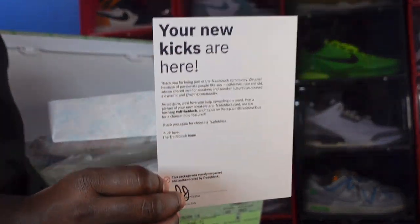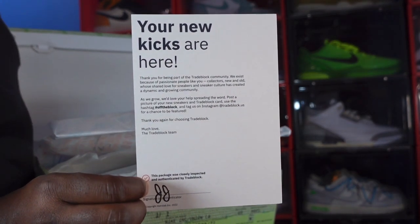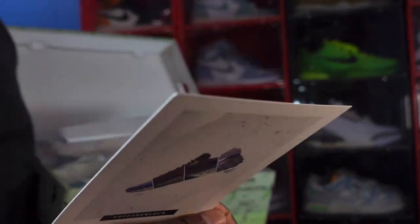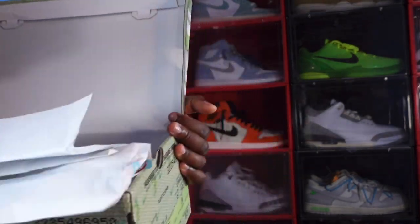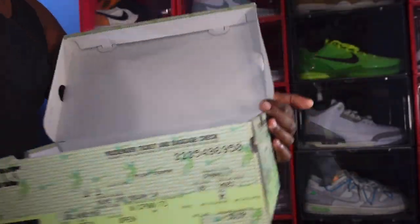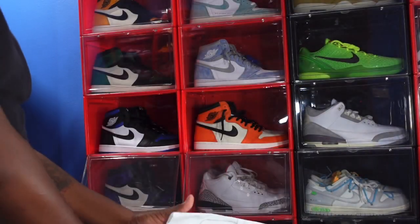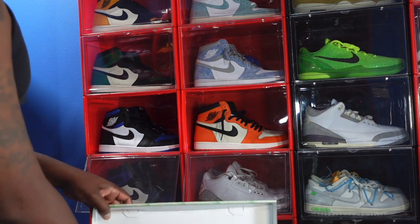You have your card from TradeBlock to let you know your kicks are here and they are authentic - authenticated by JJ. You also get a YDM sticker in here - there's the YDM sticker right there. That's everything that comes in the box with these Union passports. I finally got the third one.